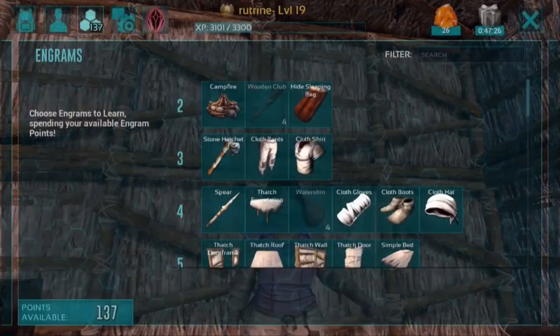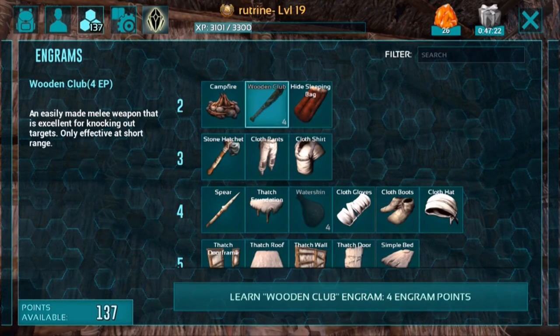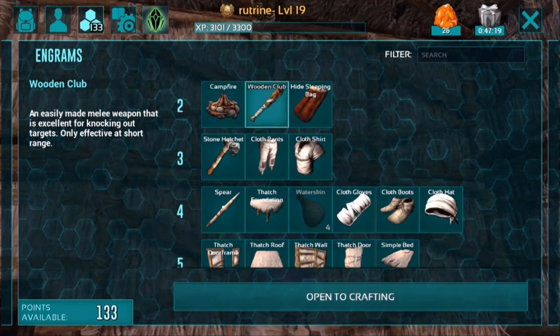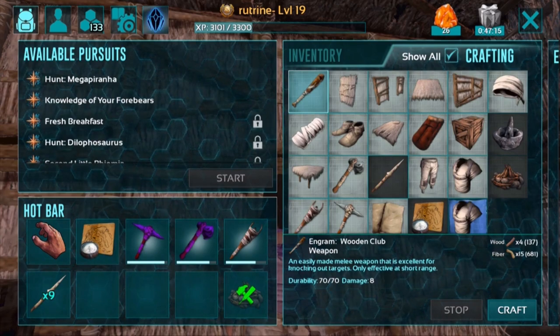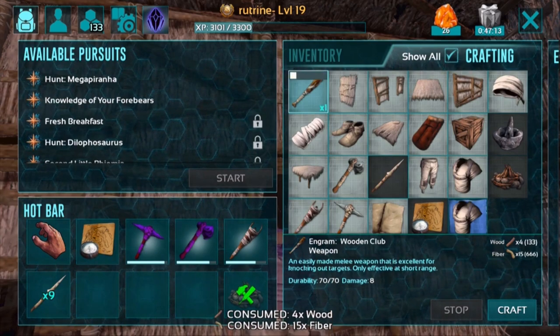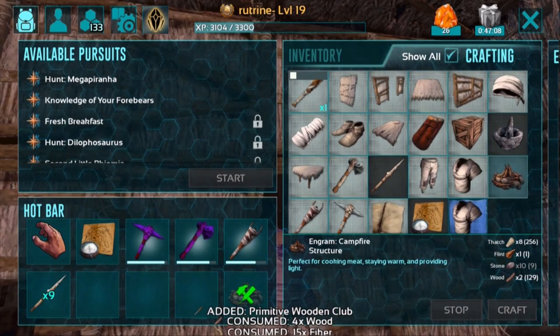Let's go into the engrams menu and click on the wooden club engram - you can unlock this for four engram points. Let's go ahead and craft it. It needs four wood and 15 thatch, which we have plenty of right now. I'll craft two of them just in case one breaks, because I don't want to bring any extra materials with me.